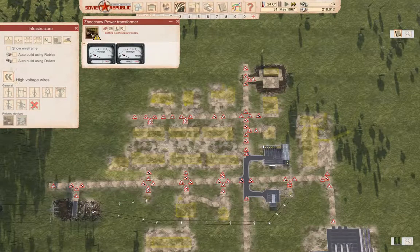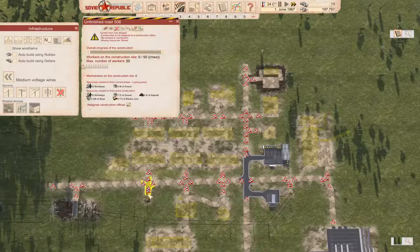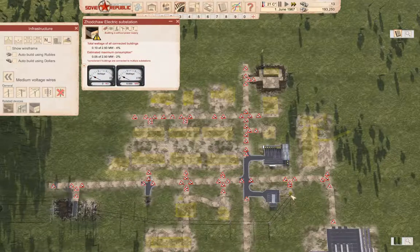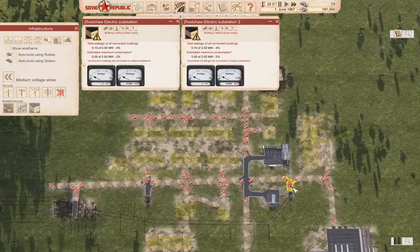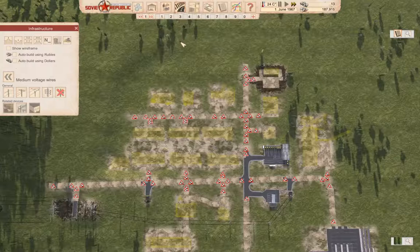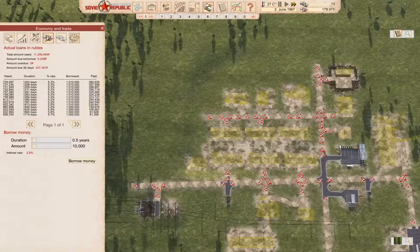We'll build our power infrastructure here with rubles. I think I'm going to end up borrowing even more rubles to get all of this operational. So let's go into the economy — we'll take that up to a million, take that up to five years and borrow it.